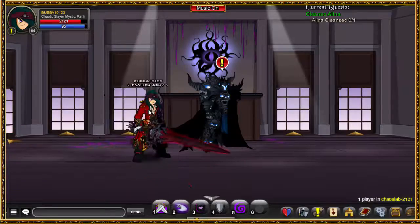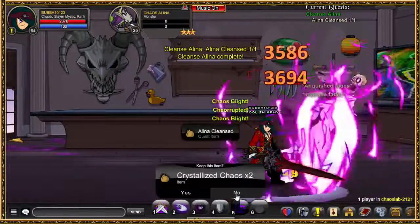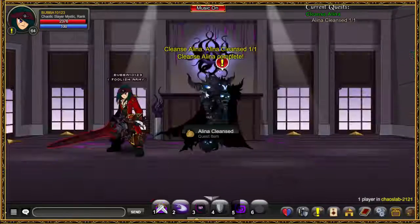Let's start with the next quest, which again we have to kill corrupted Chaos Alina. So kill it, and let's go back and turn the quest.